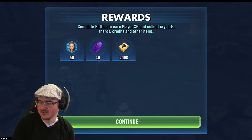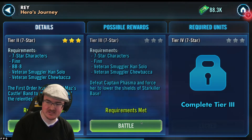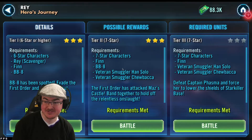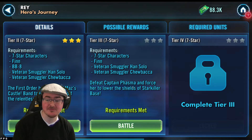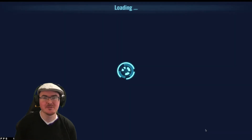Fifty more shards and 40 crystals. Tier three — we're going to use Finn and the Vets. The description says: 'Defeat Captain Phasma and force her to lower the shields of Starkiller Base.' We're certainly following The Force Awakens storyline here.